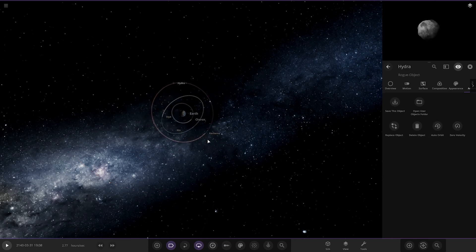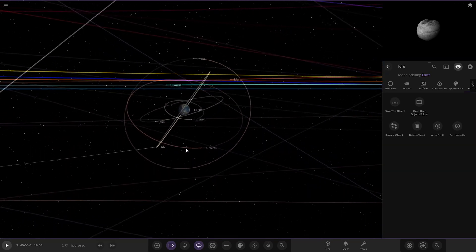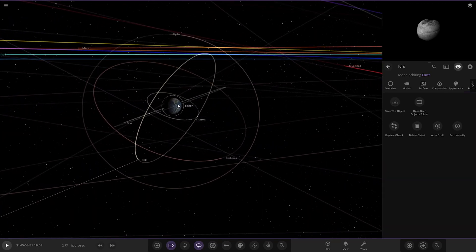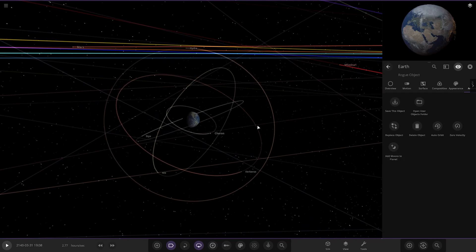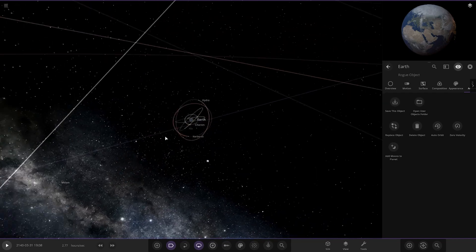We've got Nyx, Hydra, Styx, and Kerberos — the whole Pluto system's moons. If we were to add the Moon in for comparison, the Moon would be a lot further out than any of those guys. You can see the Moon there for comparison.